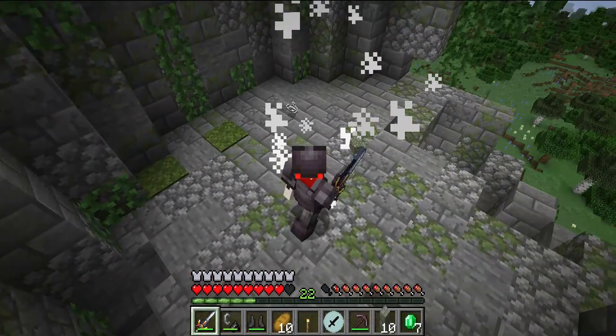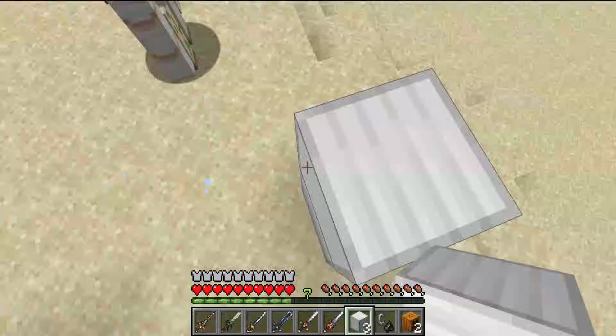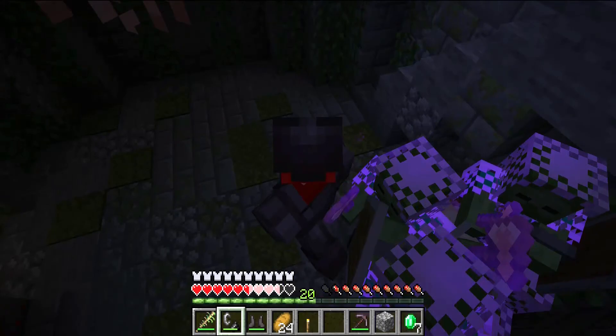Some helpful tips to survive the tower: 1. Attack during the day. 2. Make 3-10 iron golems near the tower's base. And 3. Either use torches on the spawners or blow them up — although you risk blowing up the loot too.